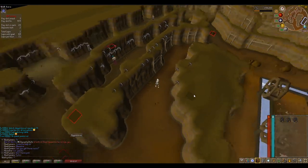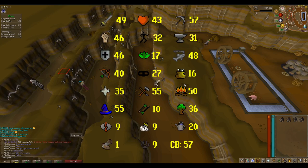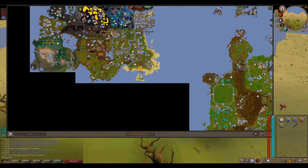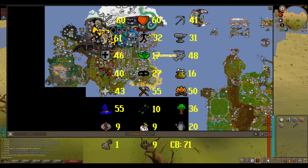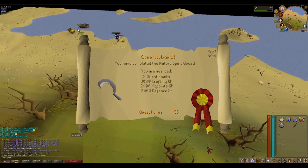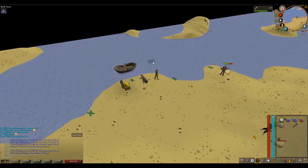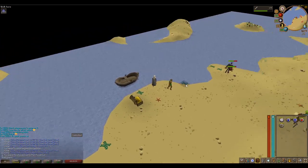Day 6 — the grind continues. For this day you want to carry on mining at Motherlode Mine. The goal again is to get 100 nuggets — the more you get the better, and you want at least 60 nuggets by the end of today. Quests you can also do are the Recipe for Disaster goblin quest, Nature Spirit, and Fairy Tale Part 1. These are all quests to start getting some farming XP because later in the bond we are going to start doing farming runs.